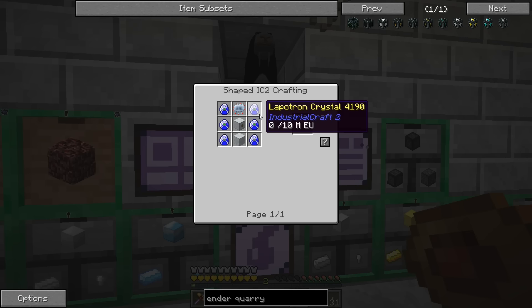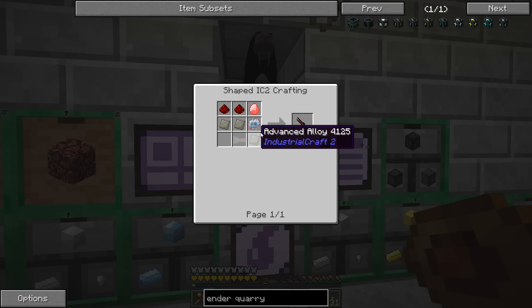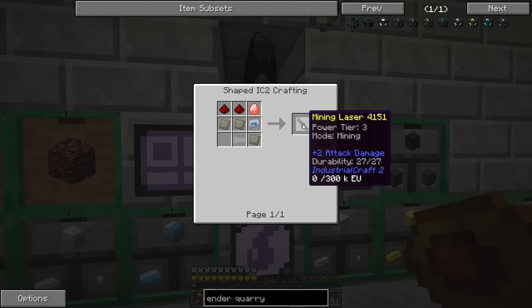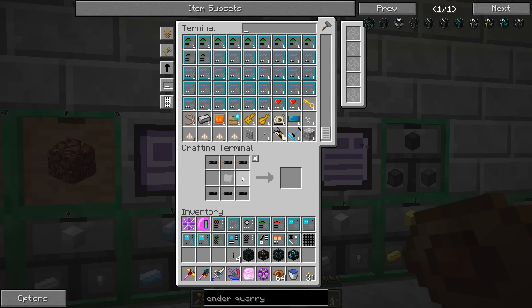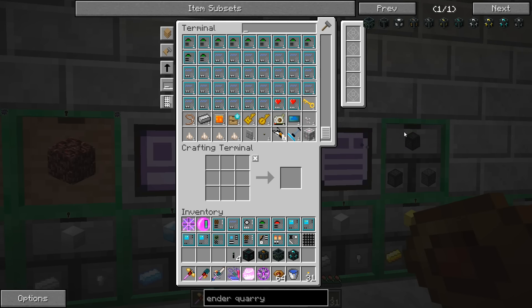Getting auto crafting for all this stuff is definitely something I'd like to do in the future. I do remember in FTB Infinity the mining laser just would not craft via auto crafting — or maybe it was the iron turning blank. We've also seen in this pack that if I try to make an electronic circuit, the redstone does not automatically fill for whatever reason. There's just something about IC2 recipes that are kind of weird when using Applied Energistics.